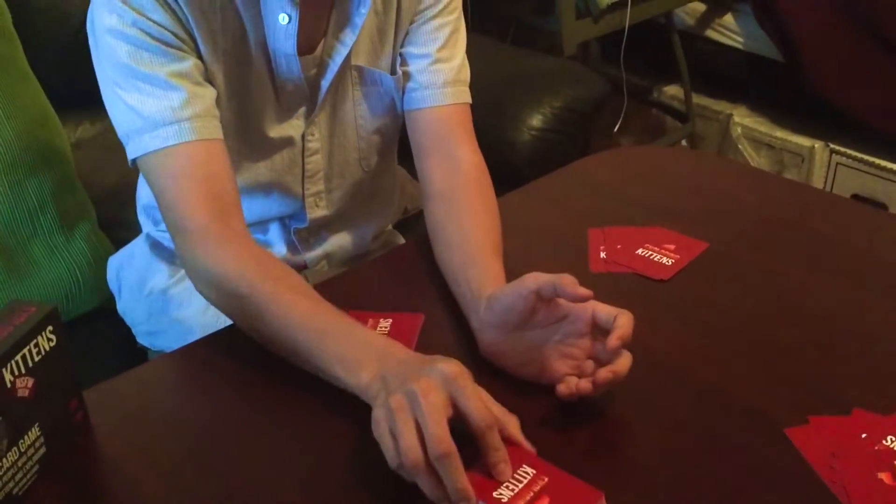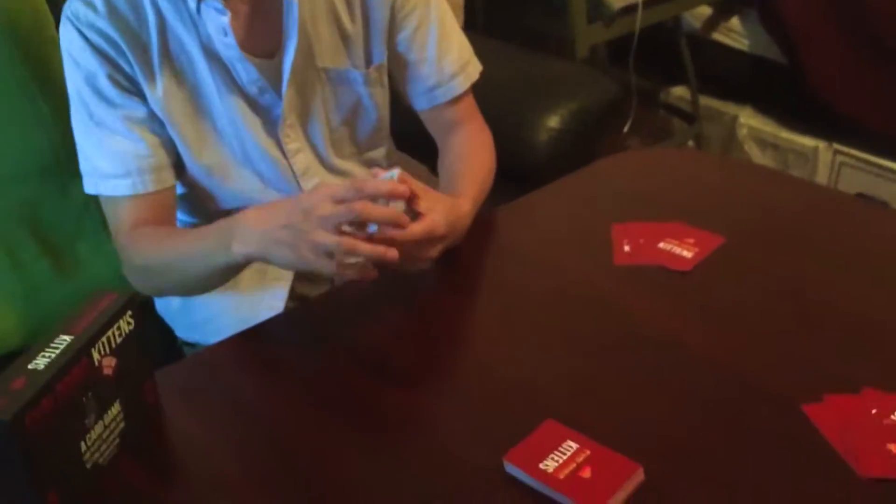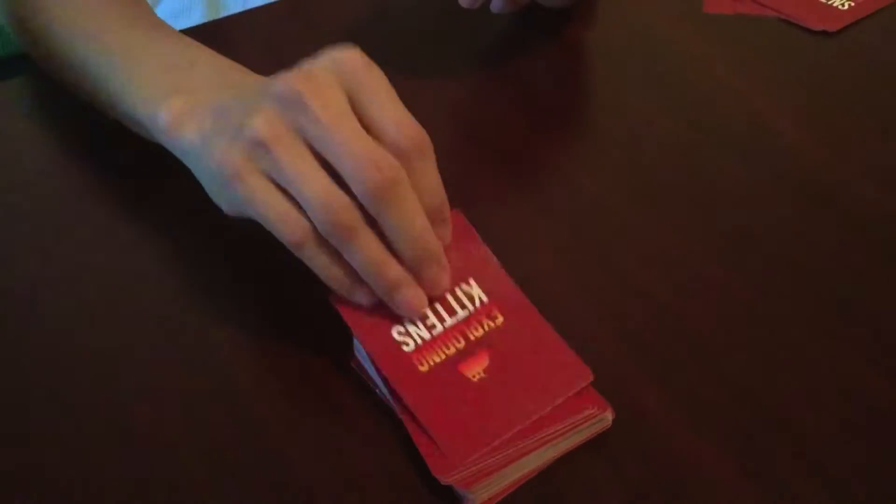The defuse card is used to defuse an exploding kitten, which you may draw from the main deck. In the main deck there are all different types of cards, including a couple of exploding kittens. If you draw an exploding kitten and you don't have a defuse card or any other card to take action on, you get eliminated. So it's an elimination game.